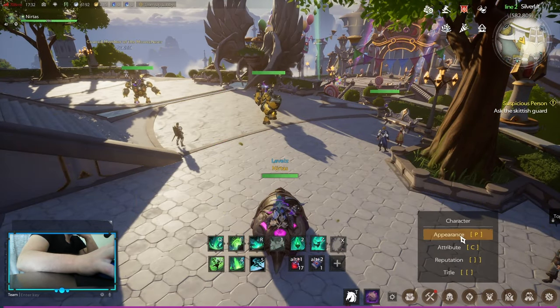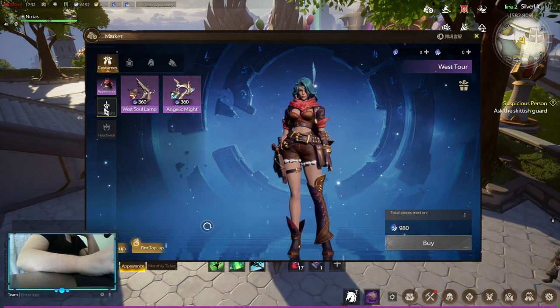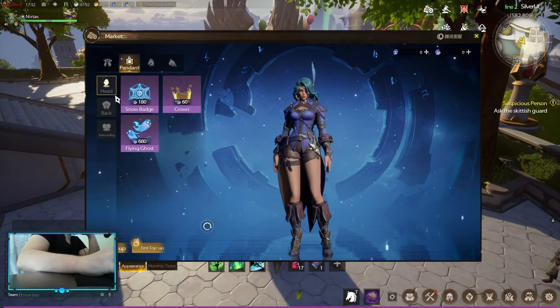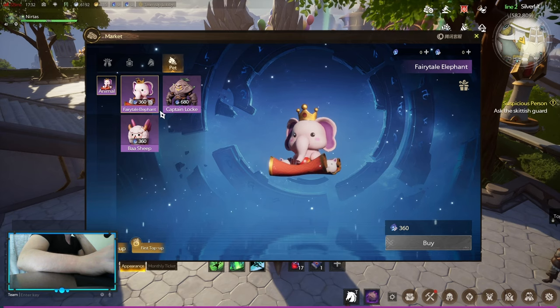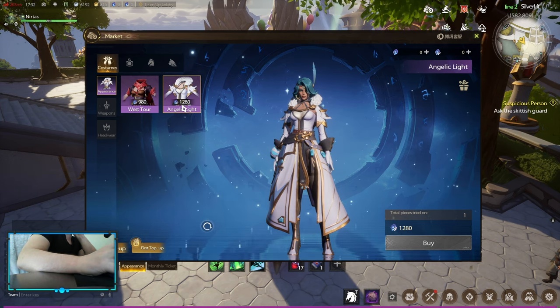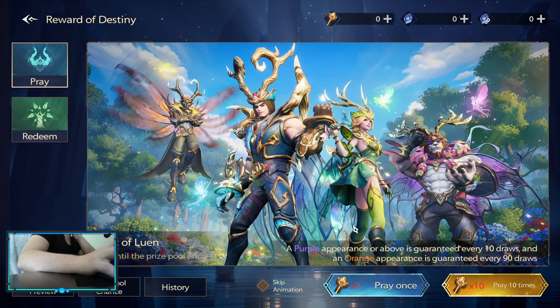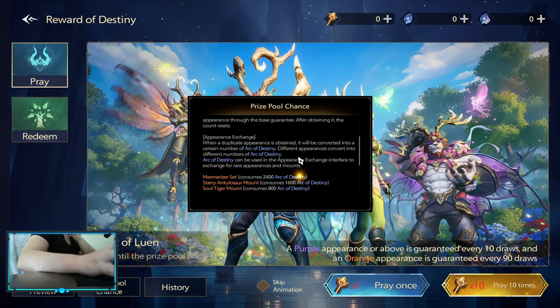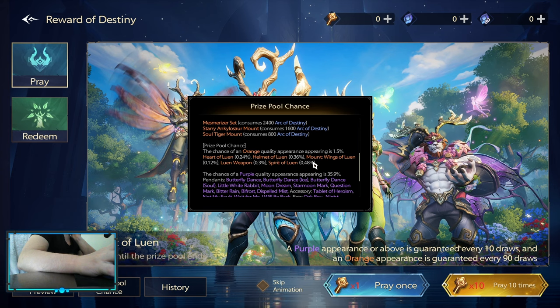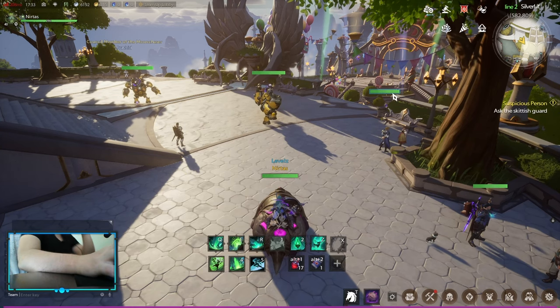For the crystals themselves there are also a lot of cosmetics — appearance weapons, mounts, head badges, and more. These don't have to be purchased with real-money crystals; you can also buy crystals from the auction house using gold. There is also a gacha system, but gacha is only for cosmetics. The chances are shown, and rolling an actual orange cosmetic is around a one and a half percent chance — low, but it's gambling.